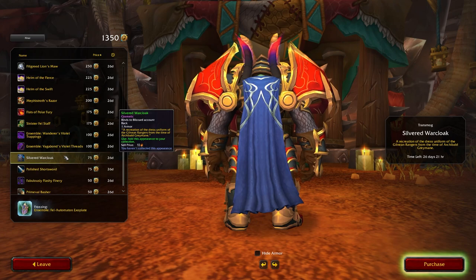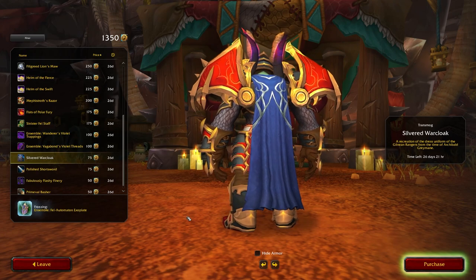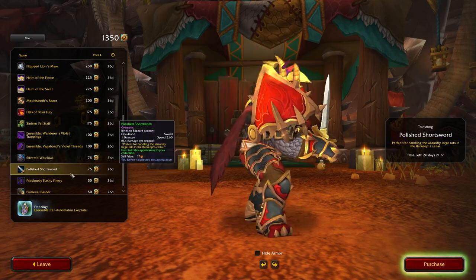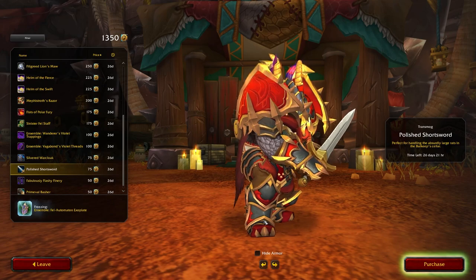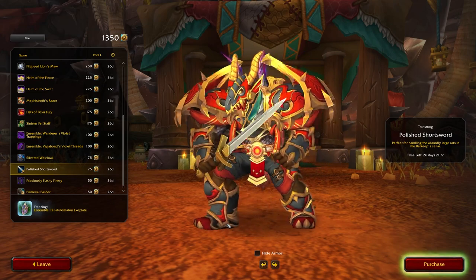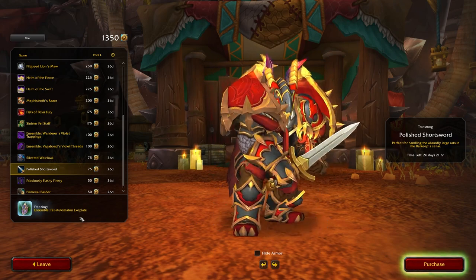Now we're on to the Silvered Warcloak, which is apparently from Gilneas, so it's like a Gilnean warcloak. It does look very Alliance themed, so if you're on Alliance, I bet you like that one. The Polished Shortsword also looks like a pretty Alliance-centric sword if you're trying to make an outfit that looks like an old knight or an Alliance knight.